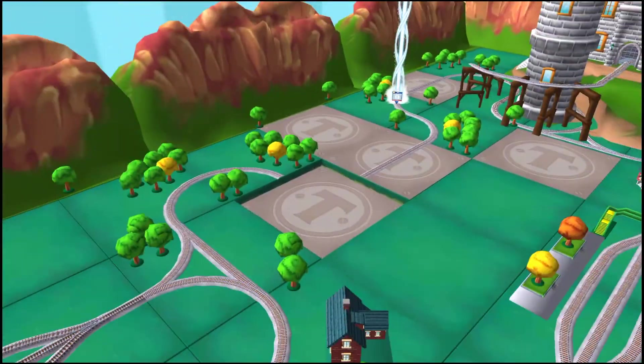Where should we go? Next stop... Crazy Coaster Mountain! Well done! Just slice across it or tap it to open. Steer your engine through the sharp curves!